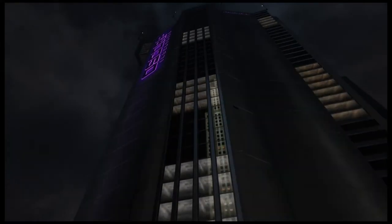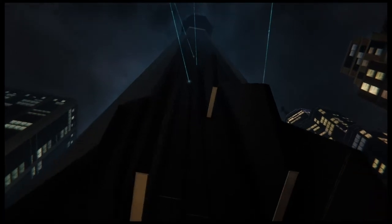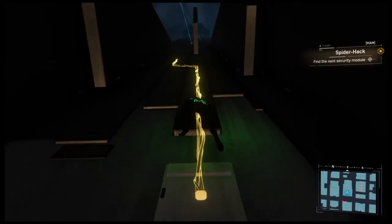What the hell? Security teams, call in. Sable team Alpha standing by. Looks like an electrical problem. Copy that — keep an eye on the exterior while we try to track down the issue.